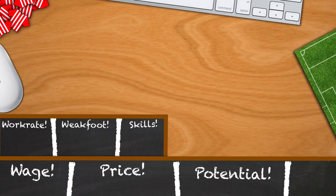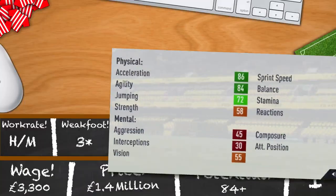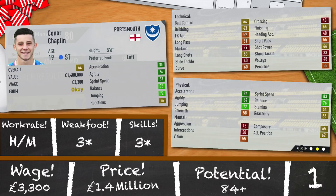And receiving the gold medal for this top 20 countdown is — of course — the absolute diamond, Connor Chaplin. Portsmouth's shining gem this year and one sought after by pretty much everyone in the first season. 19 years old, 5 foot 6, 64 rated. 86 acceleration, 84 agility, 83 sprint speed, 76 balance and 72 jumping. High/medium work rates, 3 star weak foot and 3 star skills. Just an amazing investment in FIFA 17 — the only player in League 2 with a potential of 84. To get him, you'll need 3,300 a week and 1.4 million.